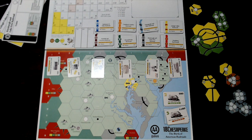Hey guys, this is Ian from the Bankruptcy Club and we're going to be talking about 18 Chesapeake today — a quick rundown of how it's played and what's going on. This is by All Board Games. It was kickstarted earlier this year. This is a pre-production copy, but it's pretty much what you're going to be getting, though there's also some fancy art on another board that isn't set up right now.